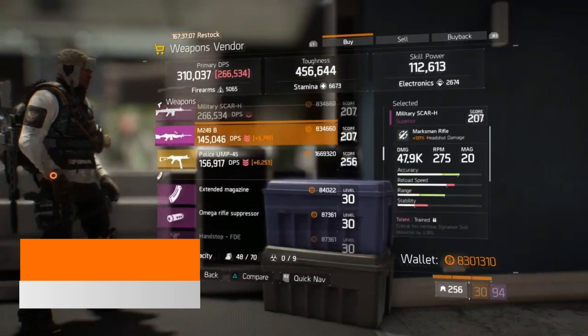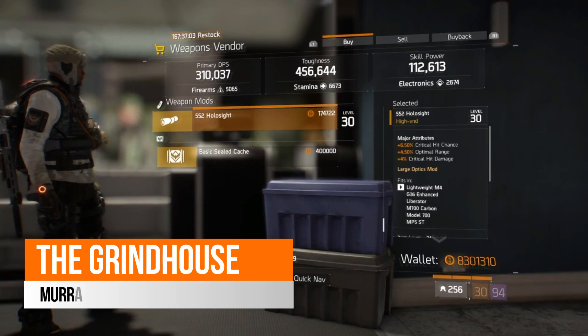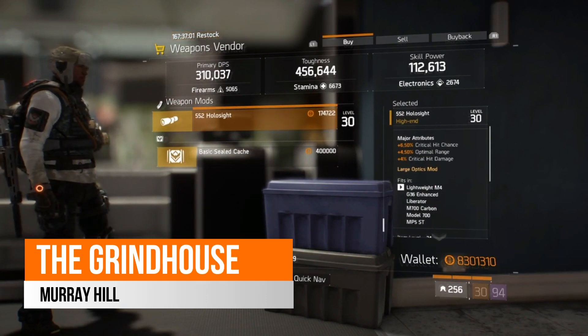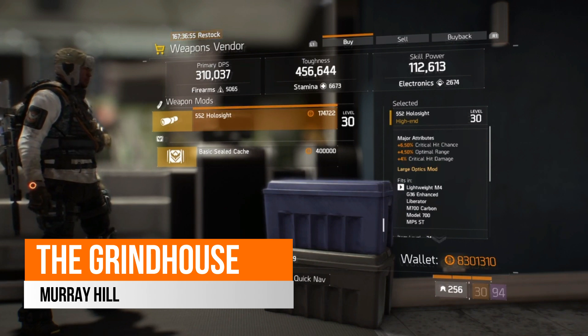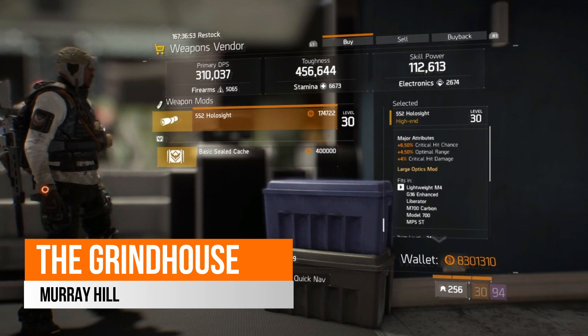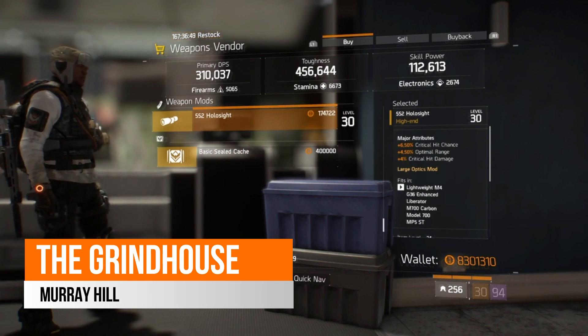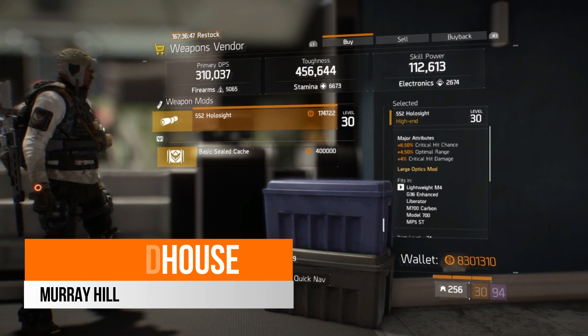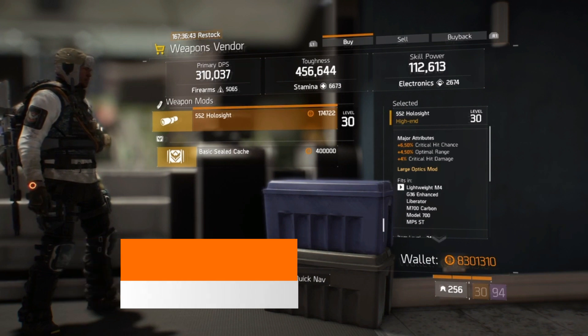Over in the Grind House safe house this week, there is a 552 Hollow Sight scope. It comes with 6.5% critical hit chance, 4.5% optimal range and 4% critical hit damage. It's not the best in terms of rolls — ideally we'd want headshot damage and replace that optimal range — but if you're looking for something in the meantime to get your crit hit chance and crit hit damage up, then this scope could be the one for you.